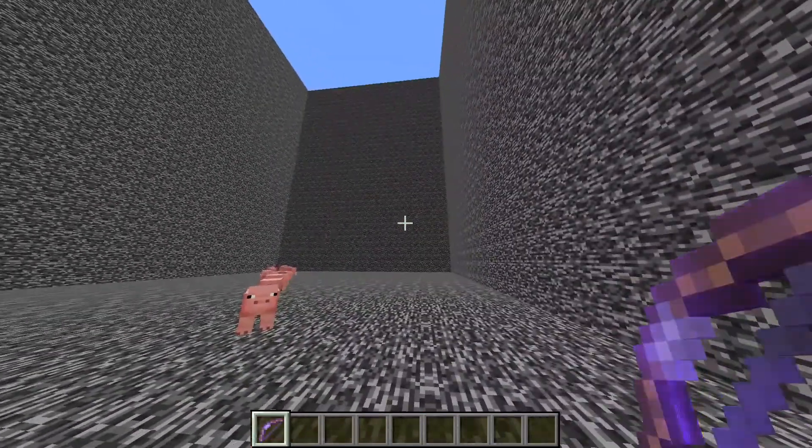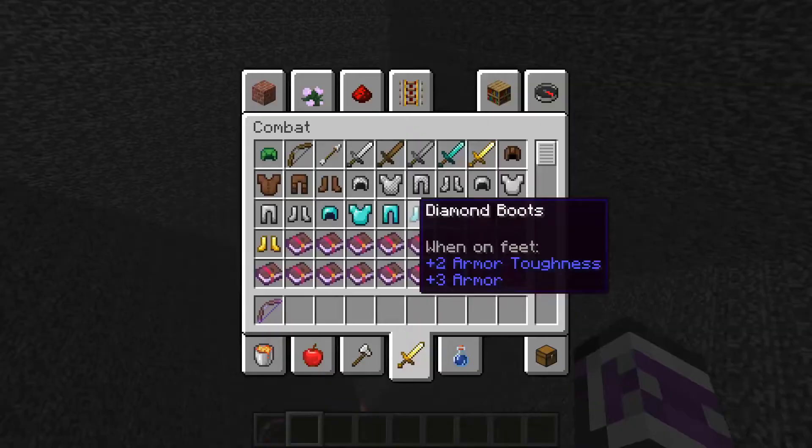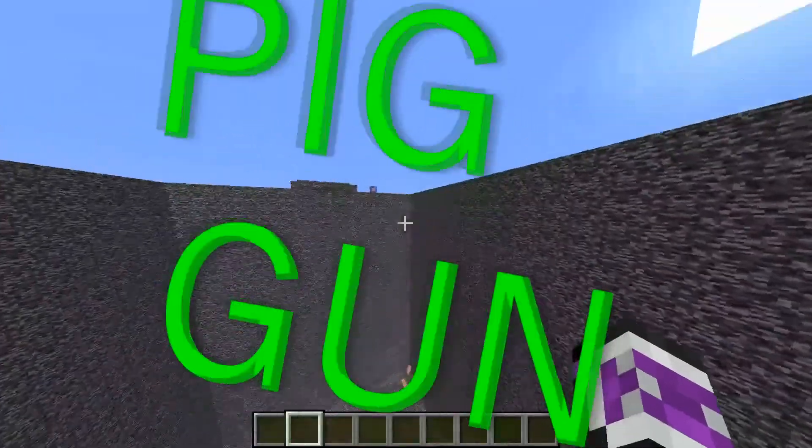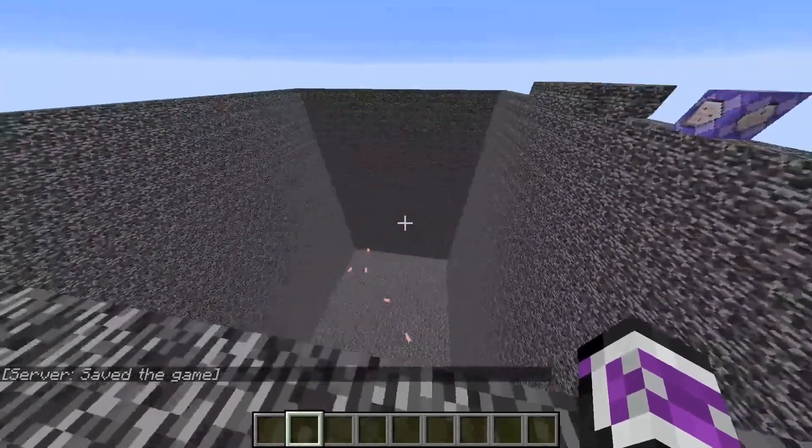This is the most useless enchantment ever. How did I just do that? So obviously there is no such thing as Pig Gun — that is just a stupid thing that I made up. But how did I do that?